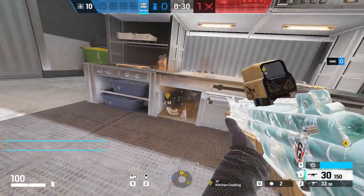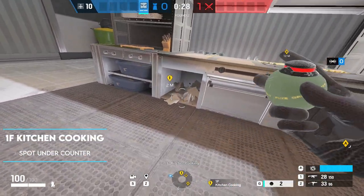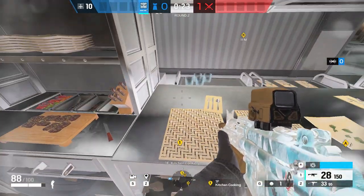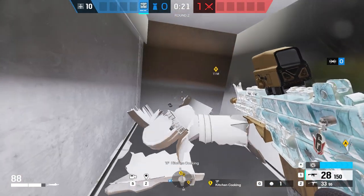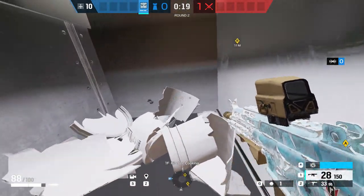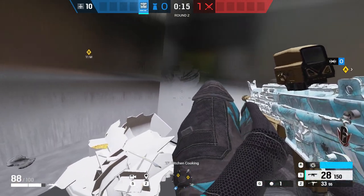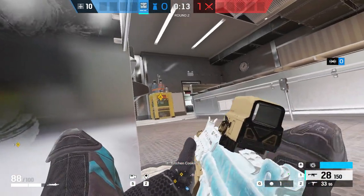Moving on to Cafe for the next ones, this one is located inside the kitchen on the first floor. Very straightforward — just by impacting and breaking the containers inside under the counter, you'll be able to prone and crawl up inside there. Once you're in there, anyone pushing into the site, or if it's not the site and someone's trying to make a play coming in from the bottom floor, you can jump out and catch them by surprise.